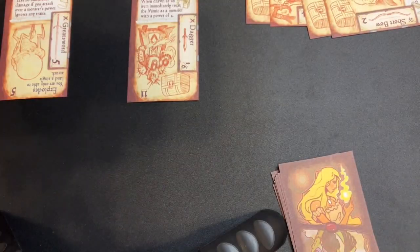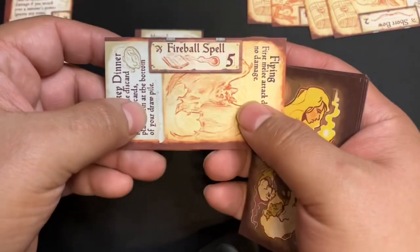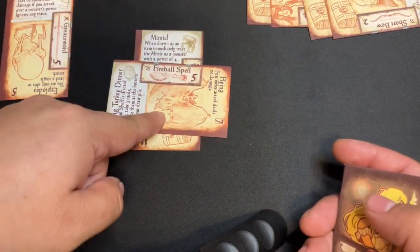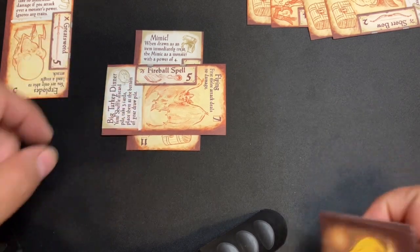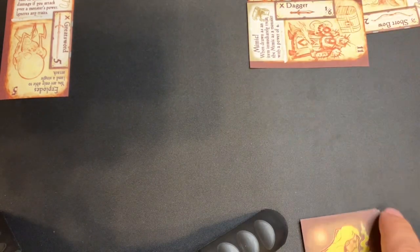Mimic. So now I fight a mimic. The mimic has a power of four. Fireball — if you go over with a single card, it's fine. So I will claim that monster's soul. Very good.